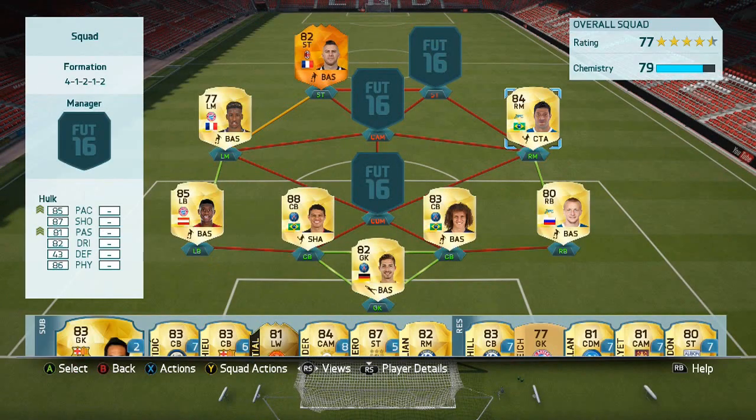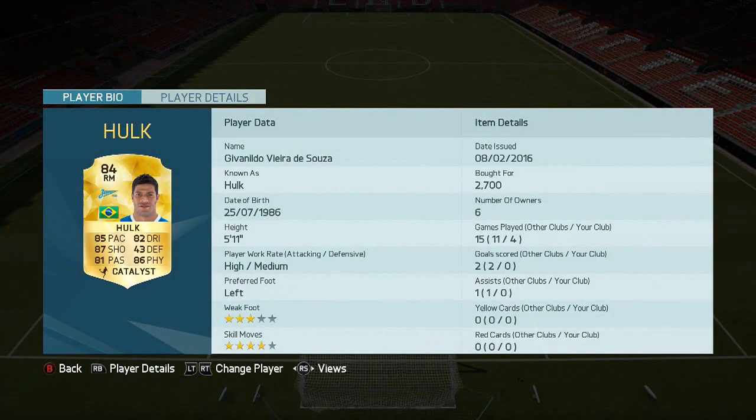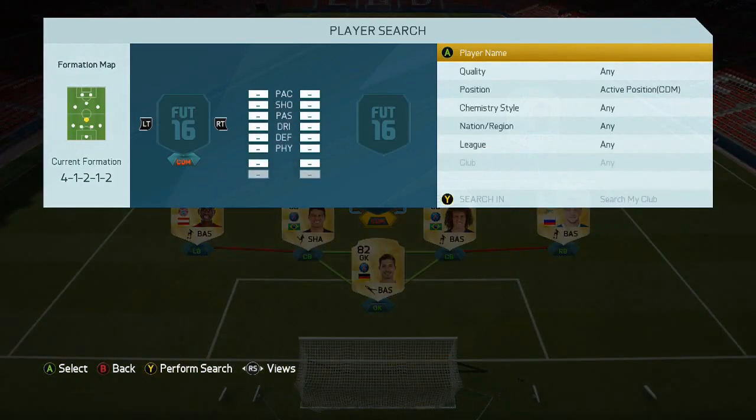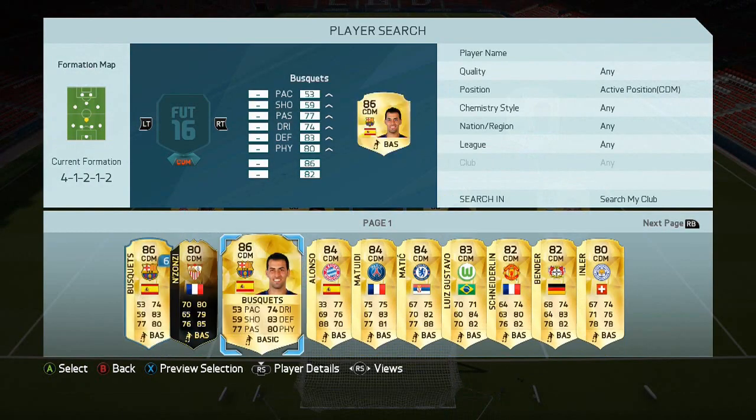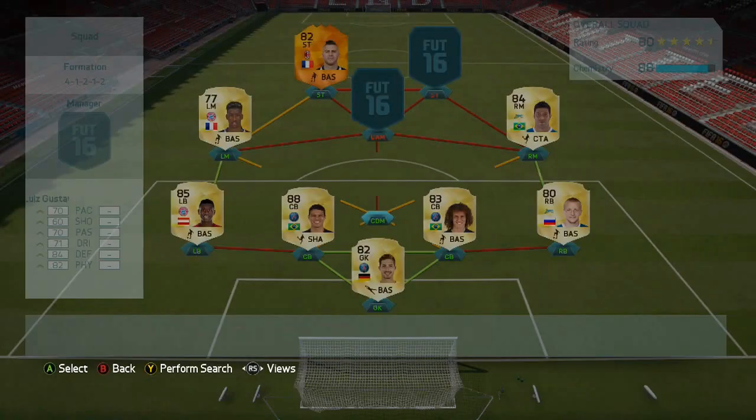On the right we've got Hulk — I've loved him in other FIFAs but never tried him in this one until this squad. He's 2–2.5k with 4-star skill moves and unbelievable stats: physical, shooting, and pace all 85 or above. It's just crazy.